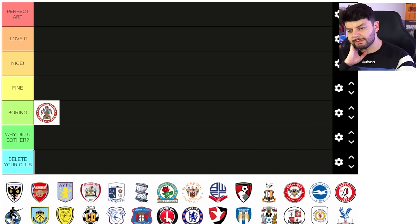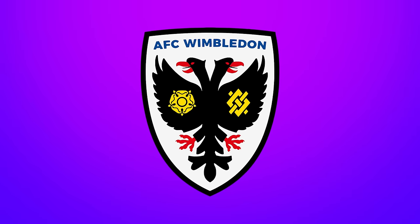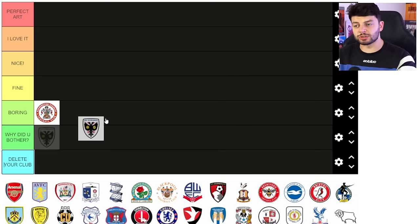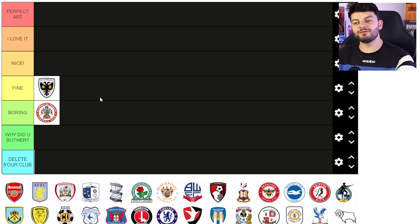Next up we've got AFC Wimbledon. I don't really understand the two-headed creature on it. It's an odd shape — it's a shield but a shape that feels a bit skew-iff. It's not quite like the Arsenal shape of shield or Barnsley. I'm gonna stick it in fine. I think it's fine for them but if it was my club I would hate it.